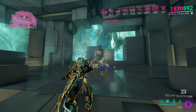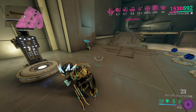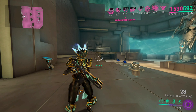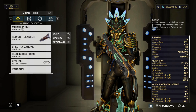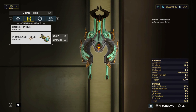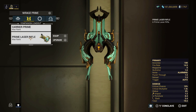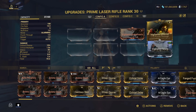It just wipes them all out pretty much — easy and clean. I feel like the buffs were lacking a little; I thought it should have done more damage. But you're going to add more critical chance when you use Carrier Prime — you just need those three mods on.